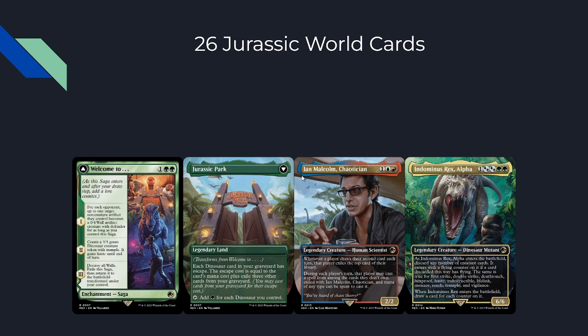Then we have Ian Malcolm, Chaotician — a three-mana 2/2. Whenever a player draws their second card each turn, that player exiles the top card of their library. During each player's turn, that player may cast a spell from among cards they don't own exiled with Ian Malcolm, and mana of any type can be spent to cast it. So during each player's turn, if you draw a second card you exile your top card, and then an opponent can cast your cards — but opponents cannot cast their own cards.